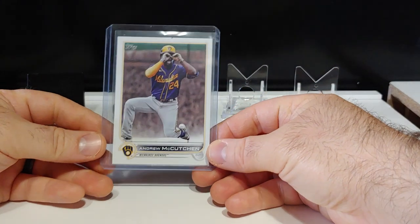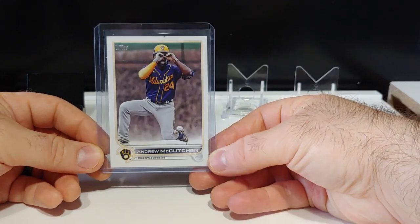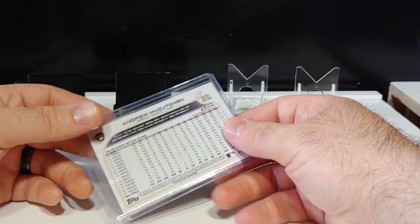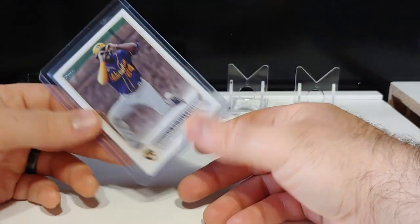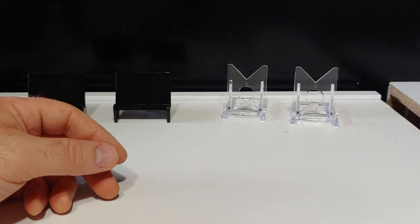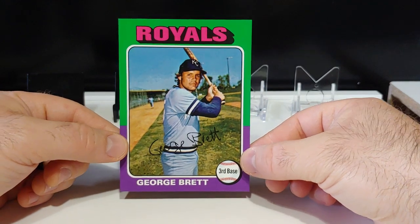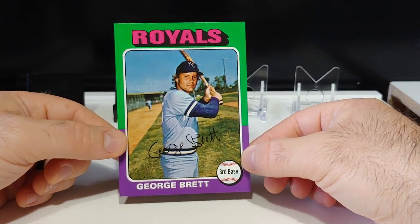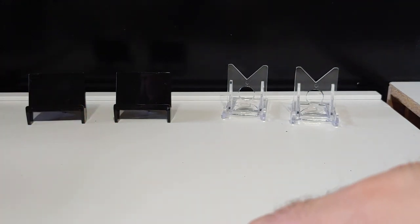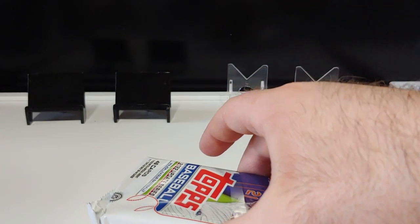I just picked up this Andrew McCutcheon short print from Update because I haven't pulled this one, and I don't really buy the Brewers in any breaks. I picked this up off eBay for like two or three dollars — just wanted to show you guys that. Out of this jumbo box we've got the George Brett box topper. Cool one there — George Brett, one of the greatest hitters in baseball.